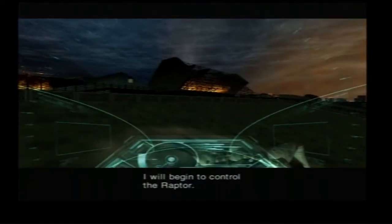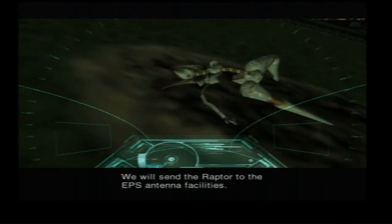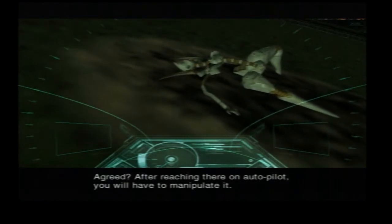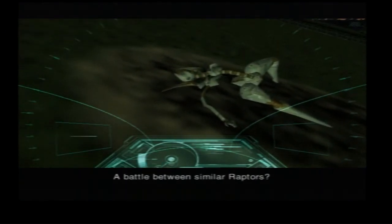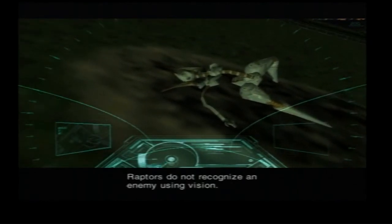I will begin to control the raptor. We will send the raptor to the EPS antenna facilities. Agreed? After reaching there on autopilot, you will have to manipulate it. There will be a battle — a battle between similar raptors? Raptors do not recognize an enemy using vision.